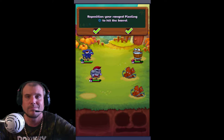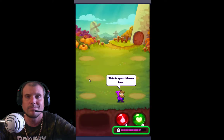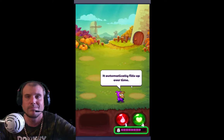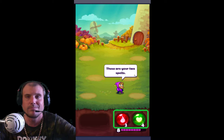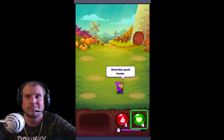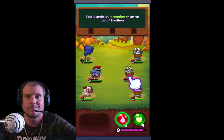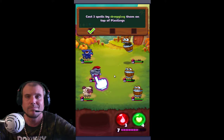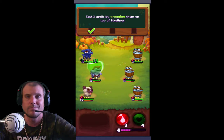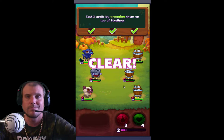This is your mana bar. It automatically fills up over time. These are your two spells. This spell deals damage. This spell heals. Cast three spells by dragging them on top of the pixelings. Alright, this one here - fire spell, or damage spell. There we go. Cool. Healing. Healing - green heart. Cool. Another damage one. Clear.